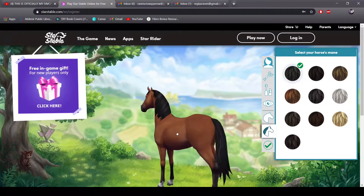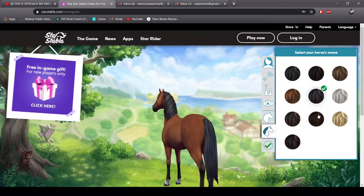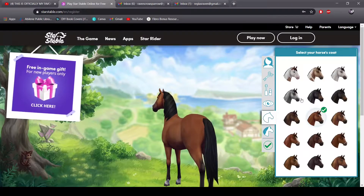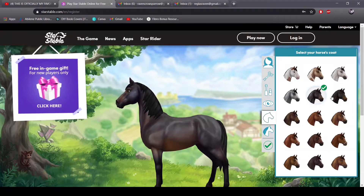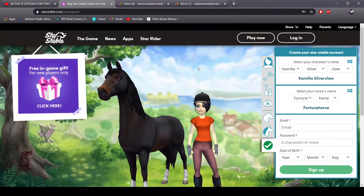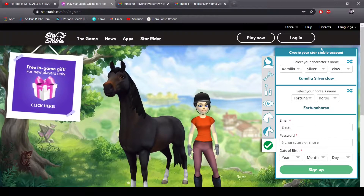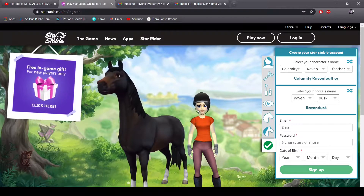We're going to customize our horse and make the mane and tail the darkest we could do — I like this black. I want to do as dark as possible, so I think that's going to be this one. For some reason, the recording isn't allowing it to show these drop-downs. Our character's name is going to be Calamity Ravenfeather, and our horse's name is going to be Ravendusk.